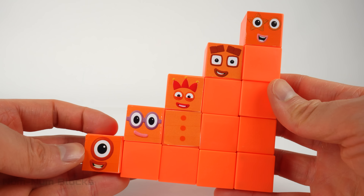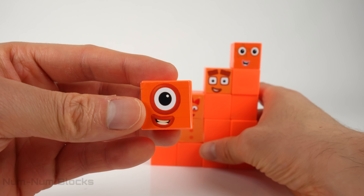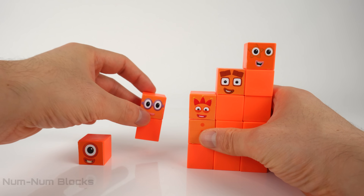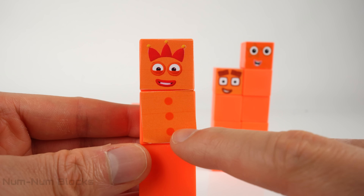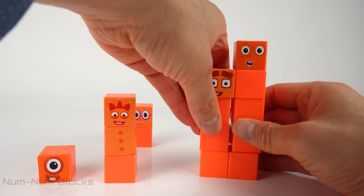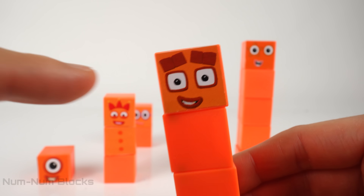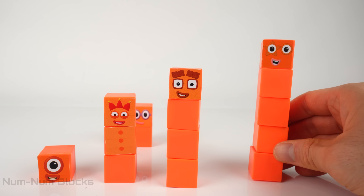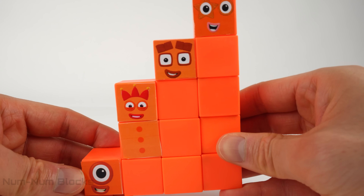The terrible twos sure made a mess. Let's sort the number blocks we need to repaint. Okay, number one — we need to repaint that one. Number two is okay. Wow, number three's buttons even changed colors. It looks like we need to repaint four. Look at his eyebrows — they're also orange. Let's change that. And number five needs to be repainted. So let's gather them up and take them to the paint shop.